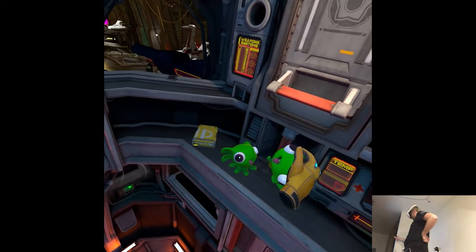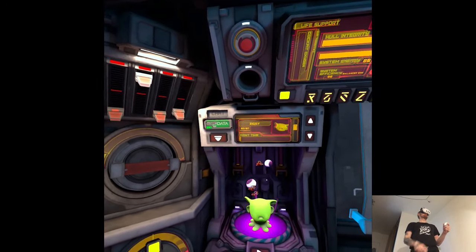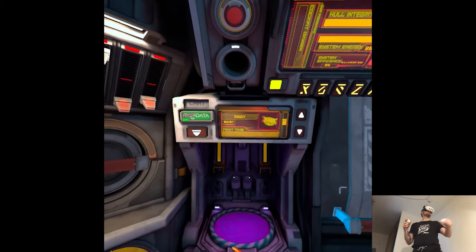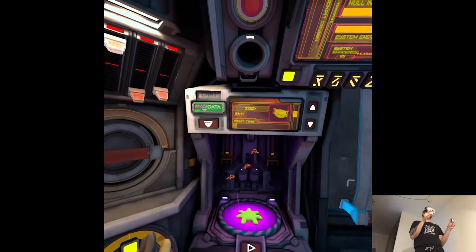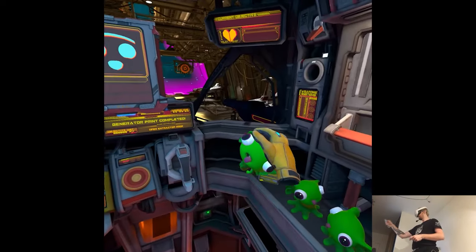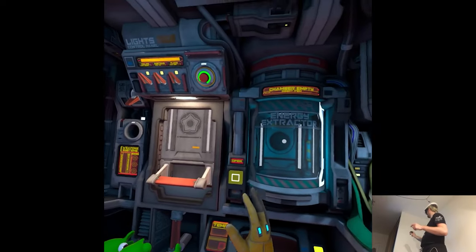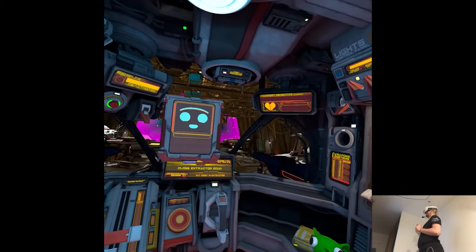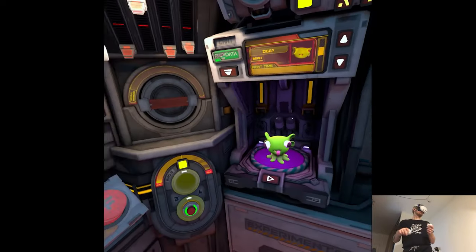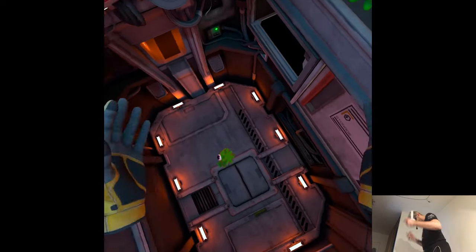Pal has an idea: the extractor system works by taking organic matter and compressing it into usable fuel. Now that there are multiple Ziggys, they can probably be used as a fuel source. Pal instructs you to place a Ziggy into the extractor — open the extractor door on the opposite side from the matter generator, then place the Ziggy inside. Host reacts: 'Why would I kill him? That's mean.'